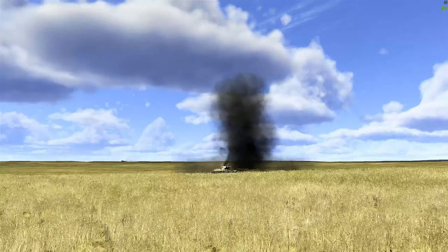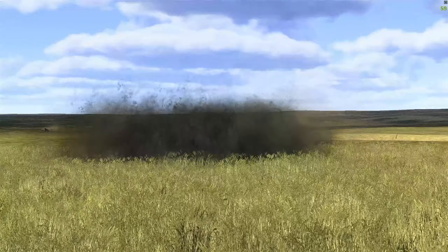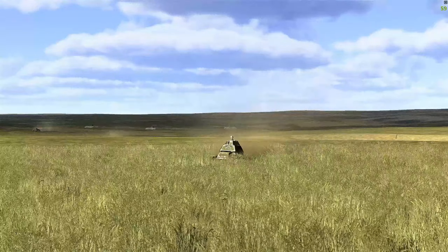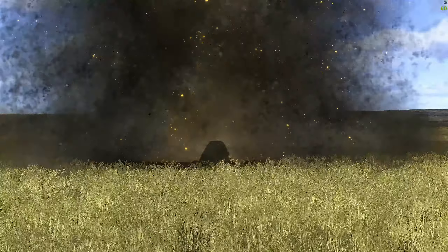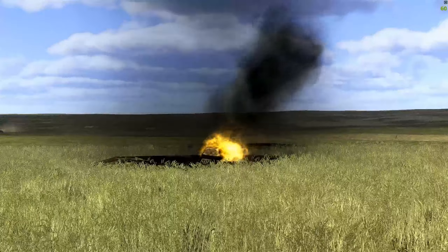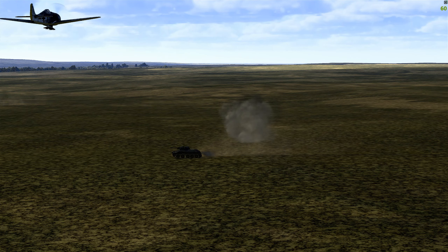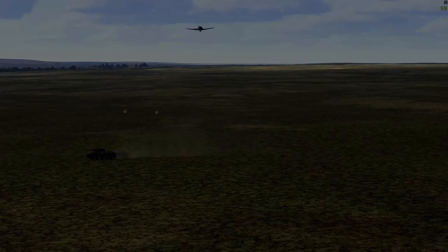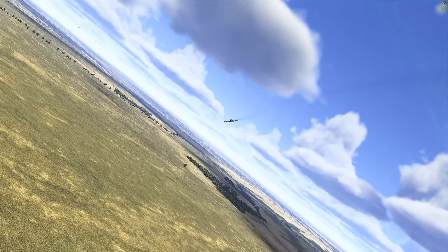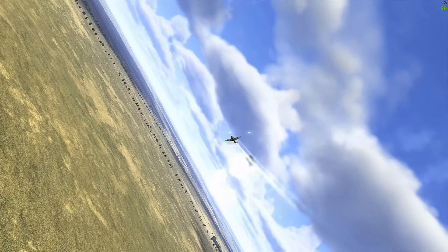From the bomb cam we can see that we disabled a T-34. Let's slide over to the gratification cam — in real close proximity to a light armored vehicle and it just goes up in a big explosion. Good hits on a T-34 side hull. We're going to close out with a gun camera. Guys, I hope you like this video — please subscribe if you like the gun camera and follow along with our mission progress.